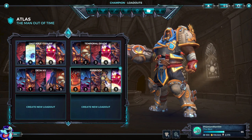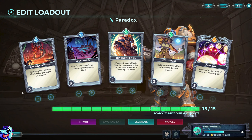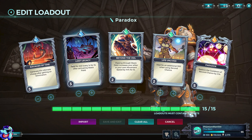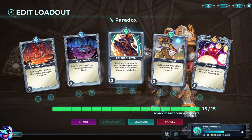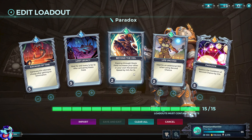Paradox is the name of our build. Ravages of Time generates 6% ultimate charge after getting an elimination — nothing special, just gets his ult back faster since it's super useful for rewinding people. Lost Legacy heals for 240 every second for three seconds after activating Stasis Field, giving us some self-healing out of it. Beyond the Veil increases your own or allies' movement speed by 14% for three seconds when passing through Stasis Field — great for aggressive pushes.